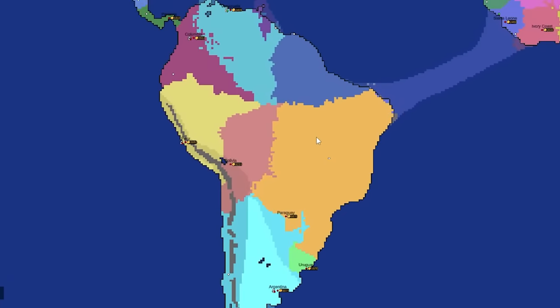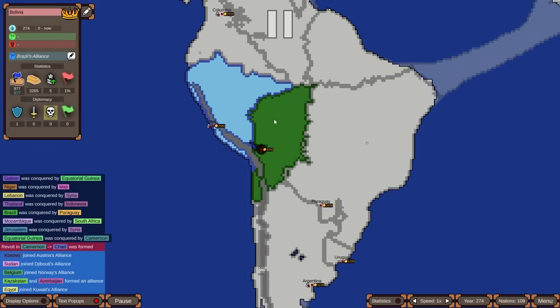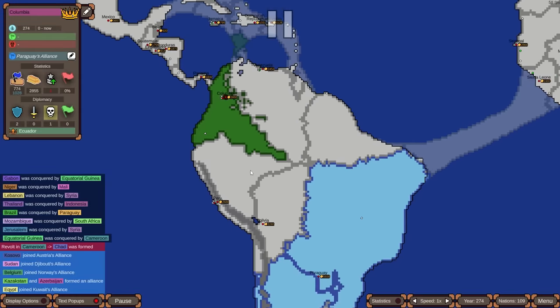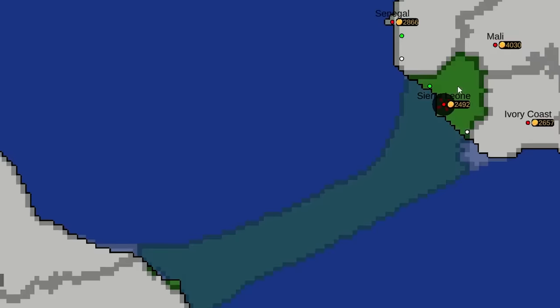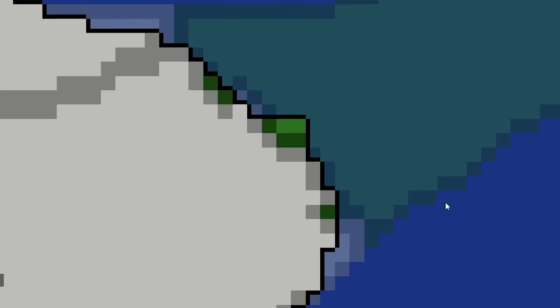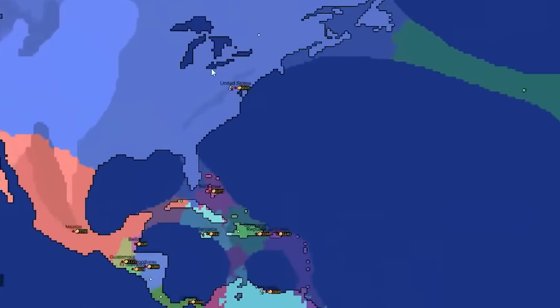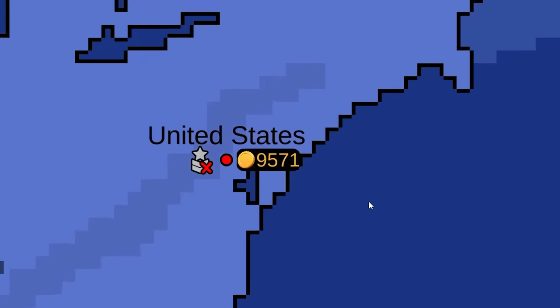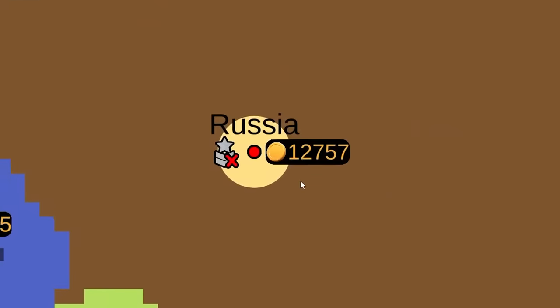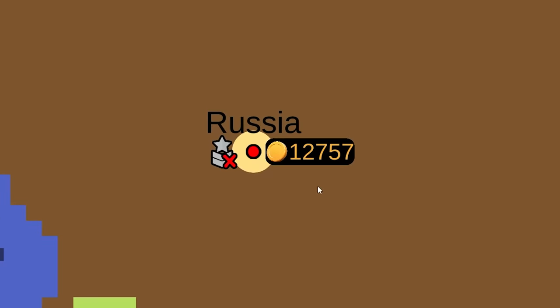It's very confusing — it seems everyone declared war on Brazil together, with Paraguay allied to Argentina likely being a key factor. Sierra Leone has taken control over a lot of the Atlantic, even holding parts of South America. Someone needs to stop the USA, who are looking very powerful, though not as powerful as Russia right now. Russia might be losing strength, but they're holding.